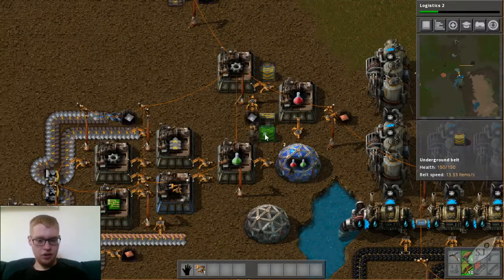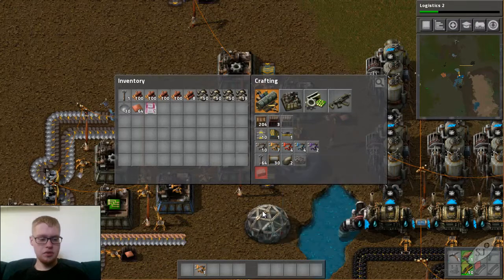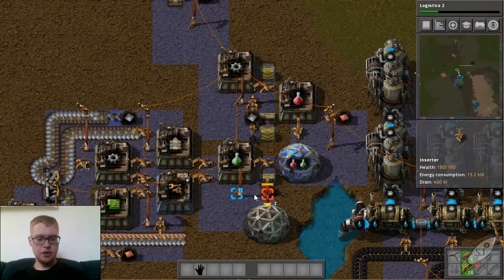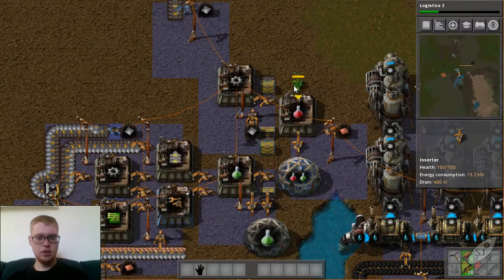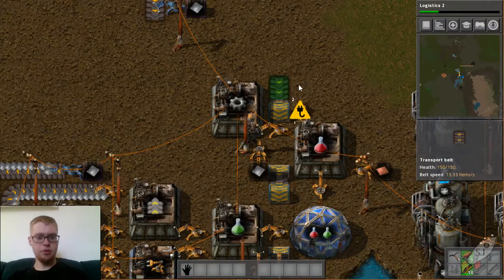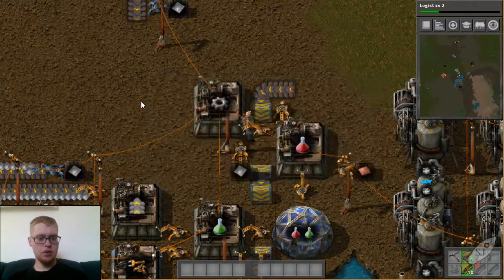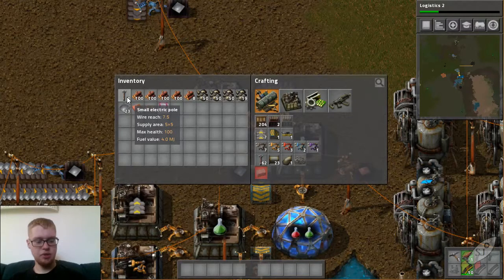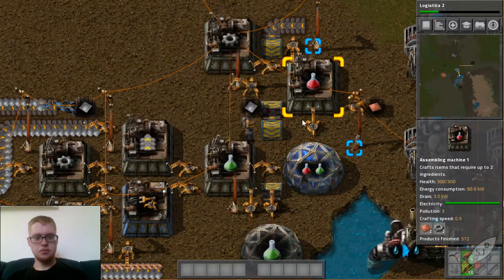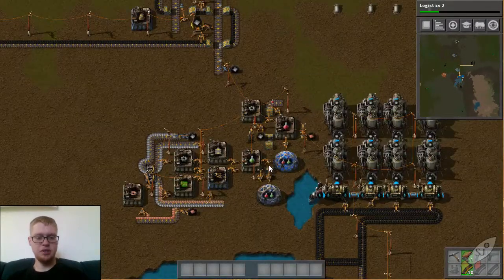So I made our little underground belt again. I'll need three of these inserters — two down here to place in the lab, and one up here to take out from up here. Make one more conveyor belt, place it down like that. Do I have an electric pole? I do. There we go, I'll place it like this. And so now we will be twice as fast at producing things that we need for research.